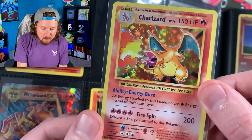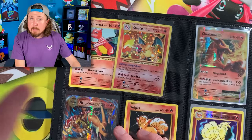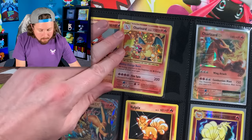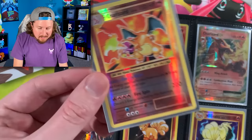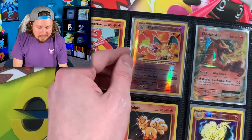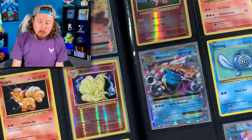Here's the holo rare Charizard, which will go right here. Some people probably wouldn't put it in a binder, but I want it in there — I'm not going to grade it or anything like that. I want it to be right here in the binder as a complete set. And here is the reverse holo Charizard — we're going to put that right there in the very front, ever so careful.